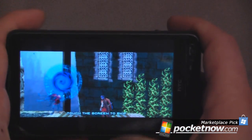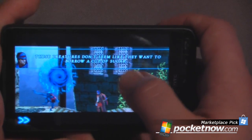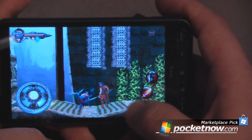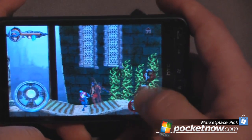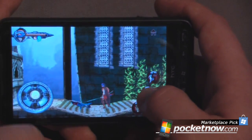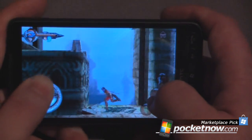It looks as though an enemy is approaching, so it gives me a little blurb about the enemy. I can just click here, and I can attack him or I can block. We'll just destroy this enemy right now and then continue through the game.